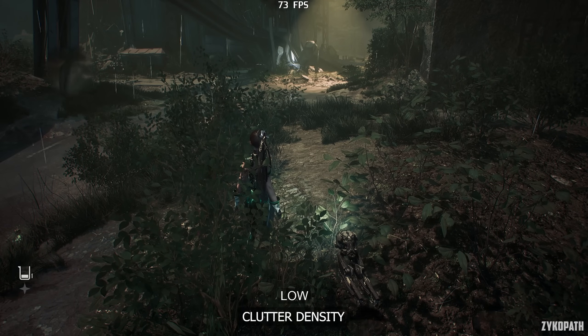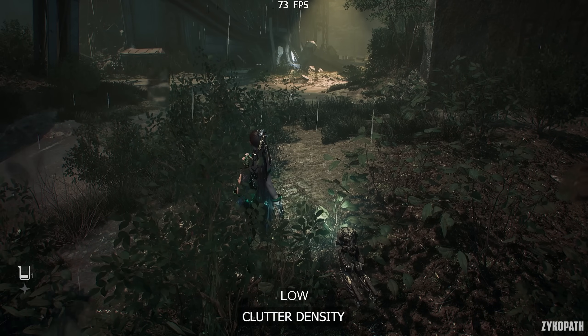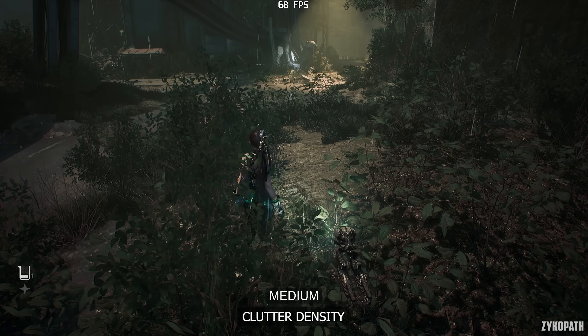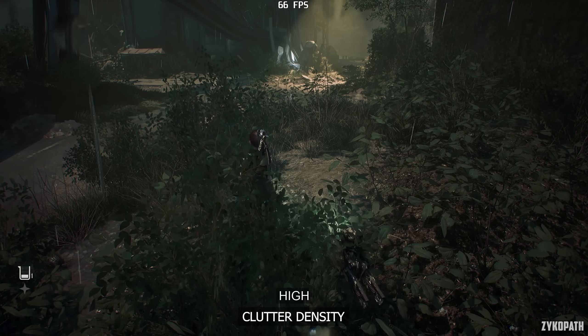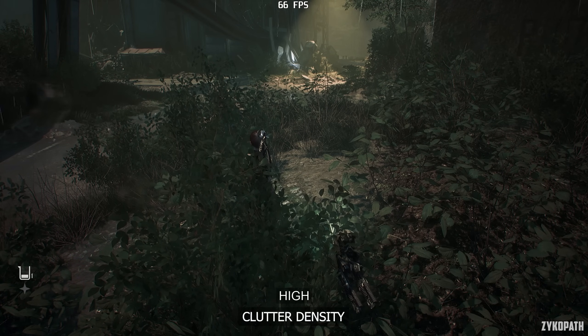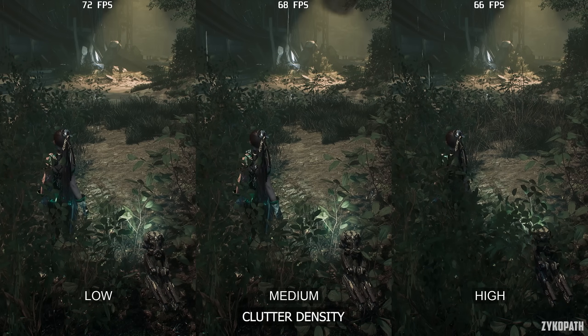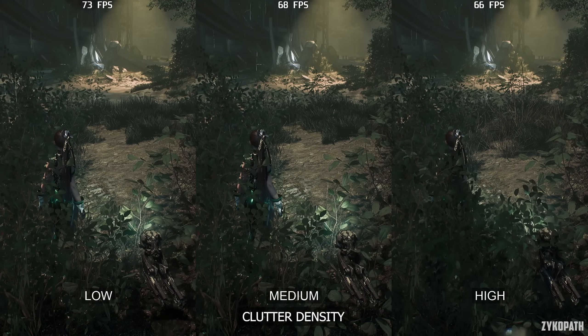The Clutter Density setting seems to only control the amount of foliage, as far as I could tell. On Low, the environments can look a tad empty, while Medium and High look acceptable. Each option comes with a measurable performance impact, so I recommend using Medium for the best balance.